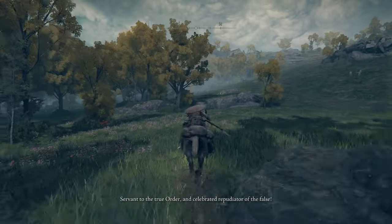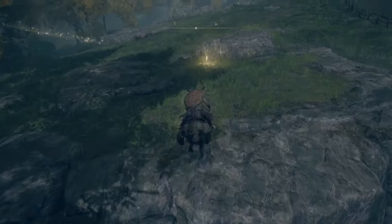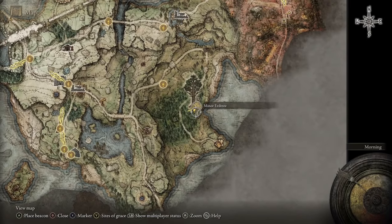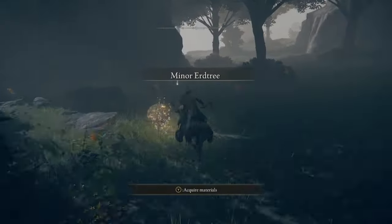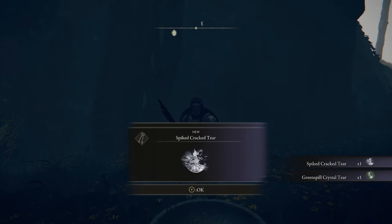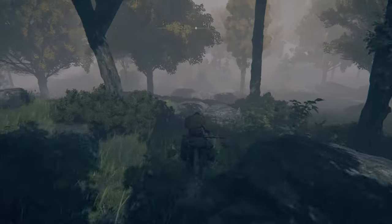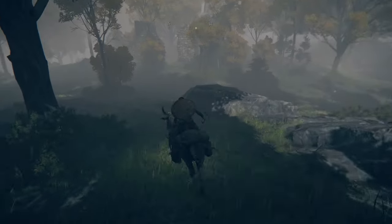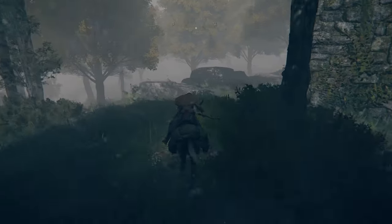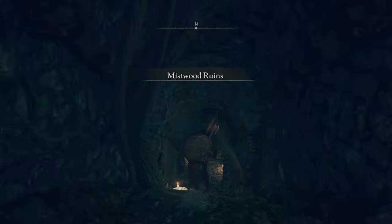From the Third Church of Marika, head south into the Mistwood to pick up two different tears and the Axe Talisman to make our heavy charged R2s as strong as possible. Both tears are located at the Minor Erdtree in the Mistwood: the Spiced Cracked Tear and the Greenspill Crystal Tear. The Spiced Cracked Tear enhances charged attacks by 10, and combining that with the Axe Talisman gives about 26% increased charged attack damage. Head directly west to the Mistwood Ruins — watch out for the Runebear — and at the bottom of the stairs is a chest containing the Axe Talisman.